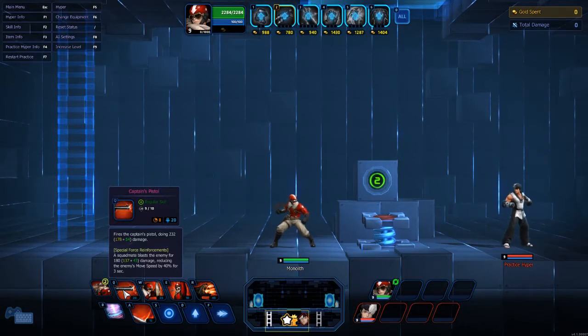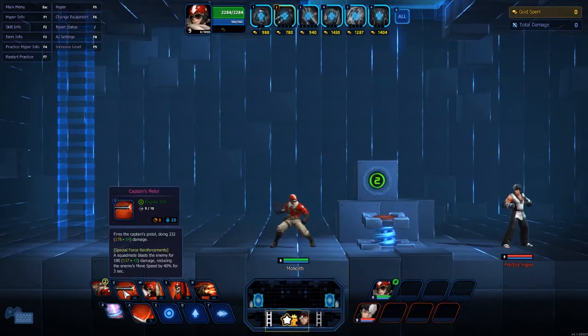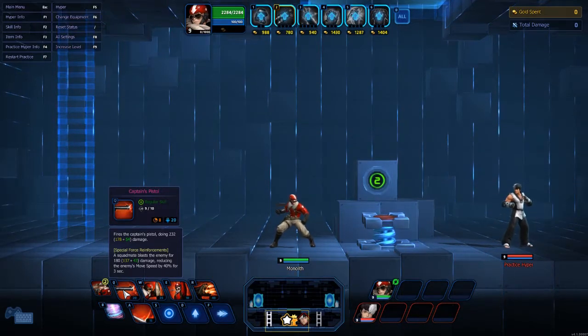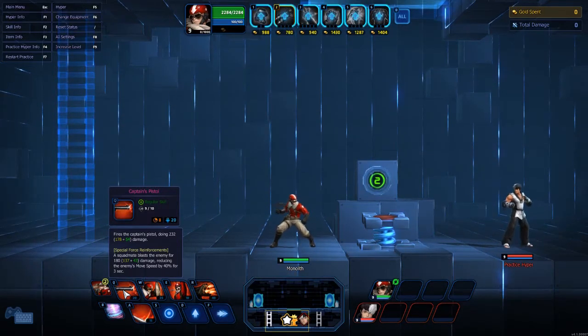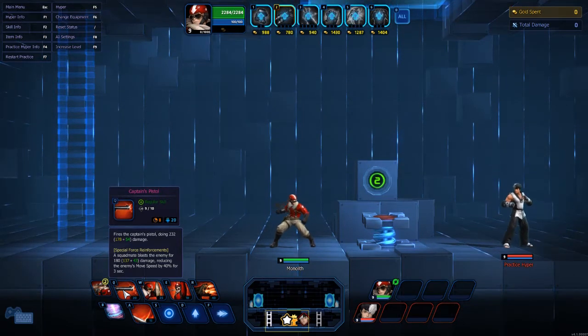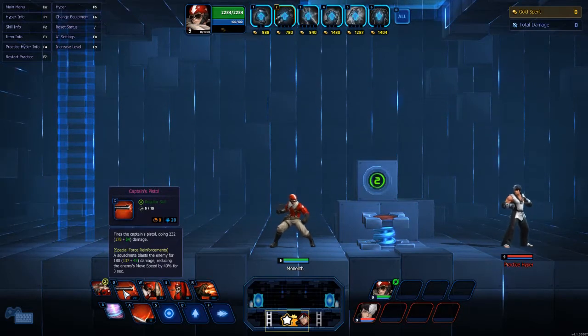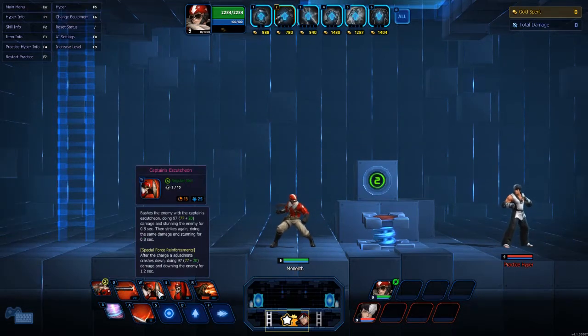Captain's Pistol — fires the captain's pistol doing applicable damage based on your damage ratios on your items. If you have the charge up, a squad mate comes out and blasts a fool with his pistol as well, doing additional damage and reducing the enemy's movement speed by 40 percent for three seconds.